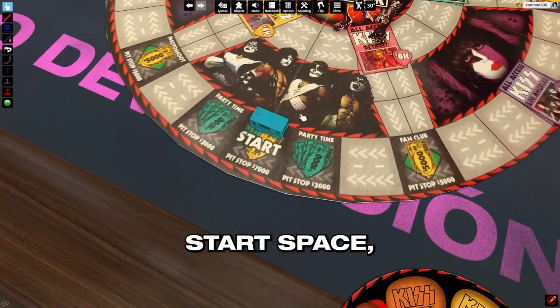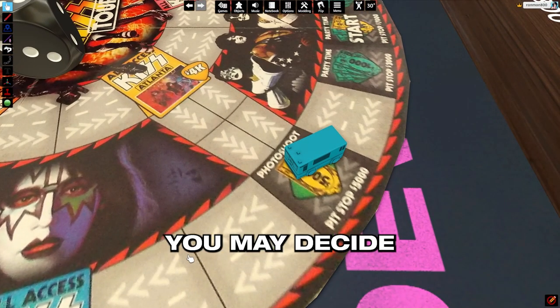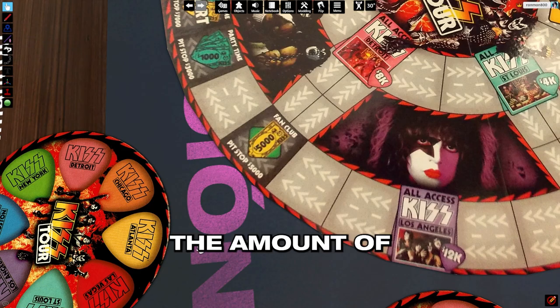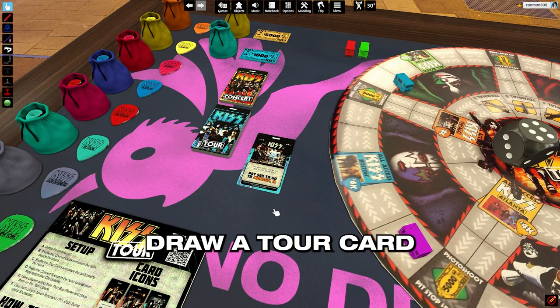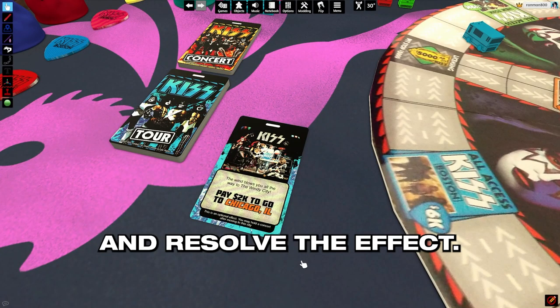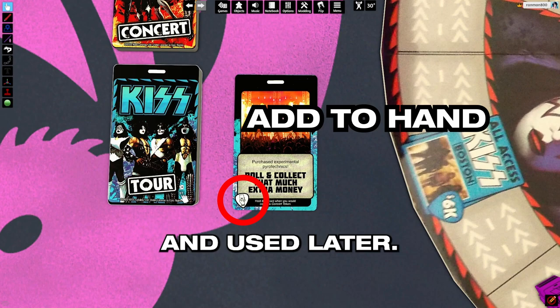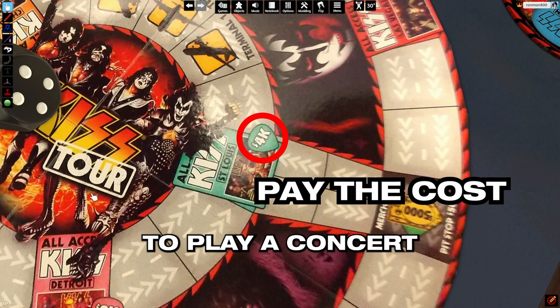Starting at the start space, move around the board following the arrows. If you reach an intersection, you may decide which direction to go. If you land on a pit stop, collect the amount of cash listed. If you land on a blank space, draw a tour card and resolve the effect. Tour cards with a special pick icon can be held in your hand and used later. If you land on a city space, you may pay the cost to play a concert.